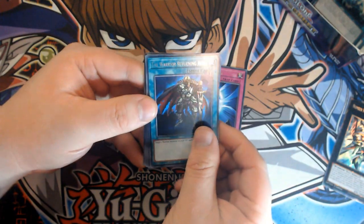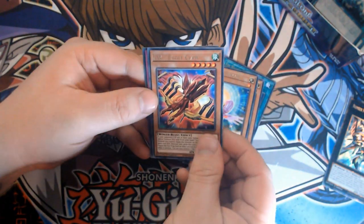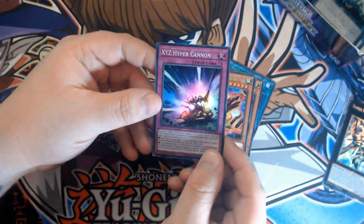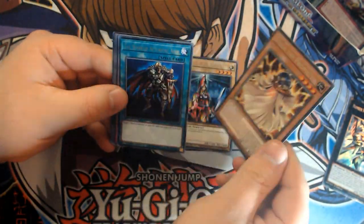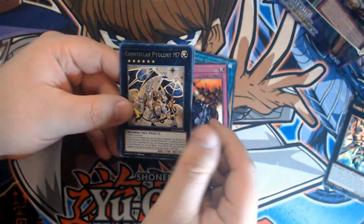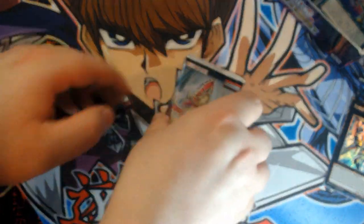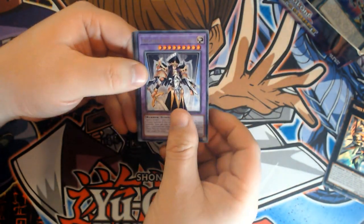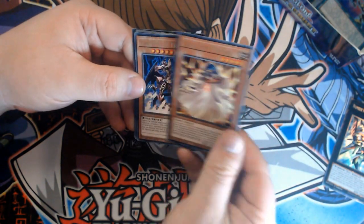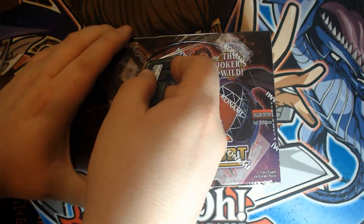Eternal Bond, Warrior Eternal Life, Ties of the Brethren, King's Knight, Majestic Dragon, ZW Eagle Claw, XYZ Hyper Cannon — got it right that time. Queen's Knight, Zolga, Warrior Returning Alive, Rivalry of Warlords, Constellar Ptolemy, Arcana Extra Joker, Magnet Induction. And our final pack for box number one — Arcana Knight Joker, Zolga the Prophet, Wicked Eraser, Rescue Rabbit, Golden Eyes Idol, Unexpected Die, Hyper Galaxy. On to box number two — can this be as insane as the first one?